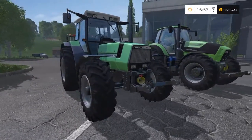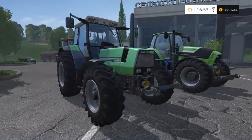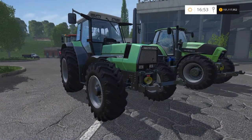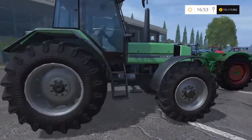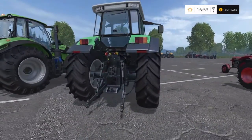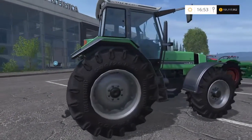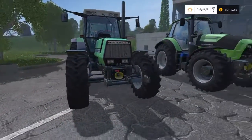Then we've got the Deutz-Fahr Agro Star 661 — 143 brake horsepower, £51,000 to buy with a top speed of 26 mph. This is another starter tractor you often get when you start a map — a good solid tractor. You do tend to fall in love with the tractors you start with because you use them so much, so when you upgrade you don't want to get rid of them.